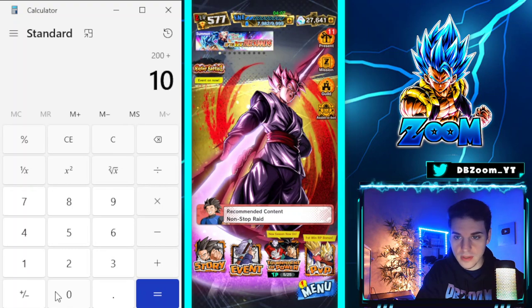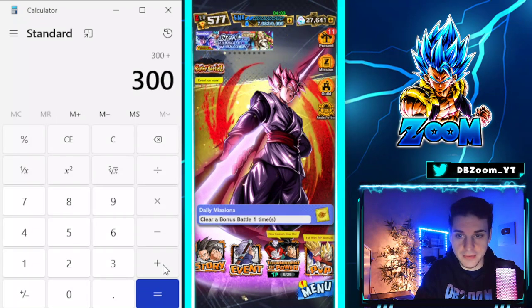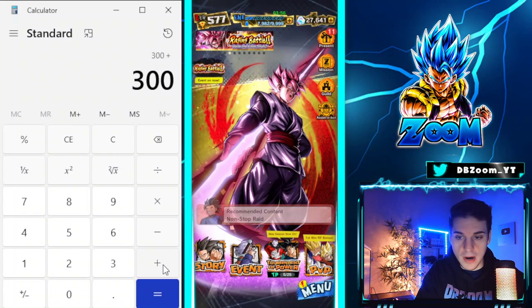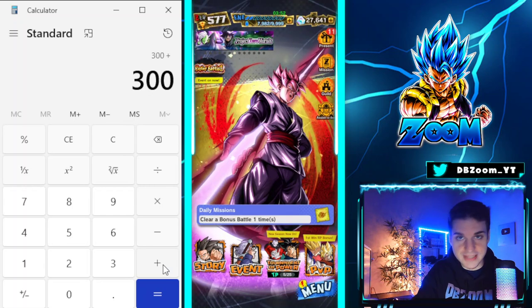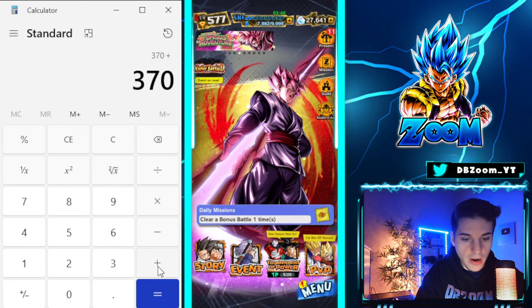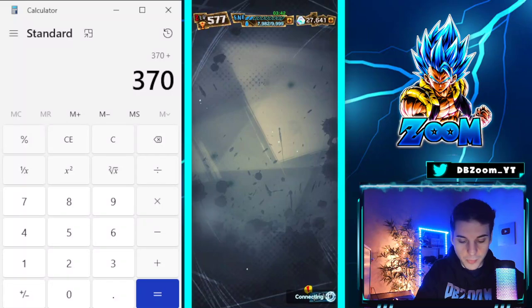I'm calculating everything for this week specifically — so technically seven days. If you log in daily you can choose 10 Chrono Crystals a day, so 10 times 7 equals 70 crystals. Let's add on 70, putting us at 370 crystals total.